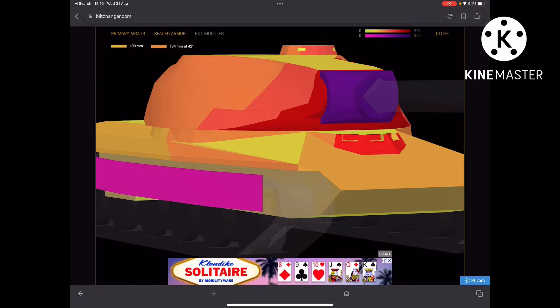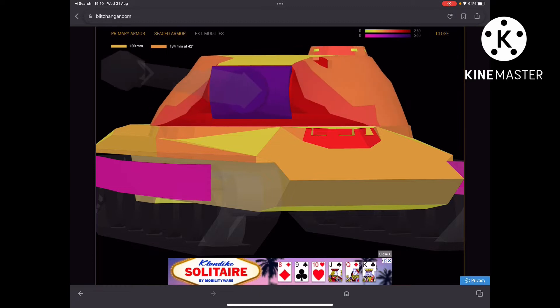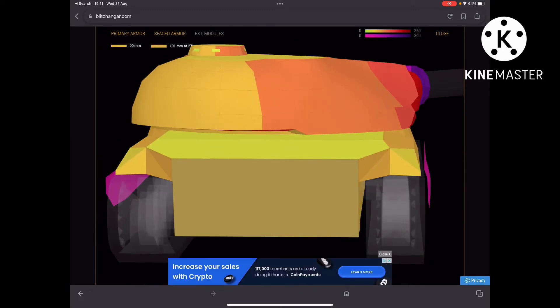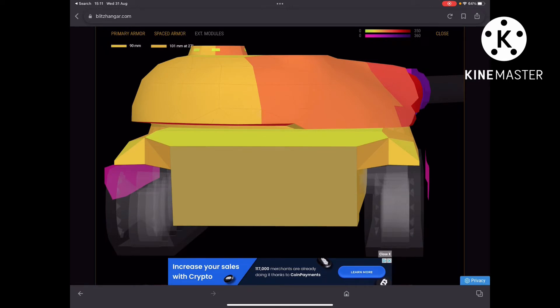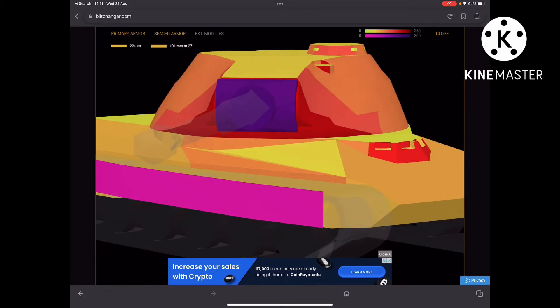The side armor is absolutely terrible. When I'm against a 60 TP and it angles even slightly — just like a Chieftain Mark 6 — I shoot that front track wheel and it's going to do damage. 60 TP players cannot side scrape at all unless they only show the rear section. If they show the front track wheel you'll pen it easily. The rear is 101 millimeters, which can save you from some HC shells but not HESH. Overall, the armor profile gets a solid eight or nine out of ten.